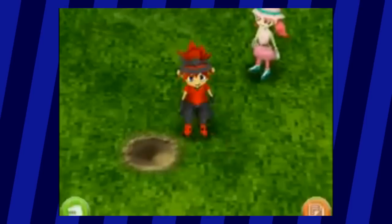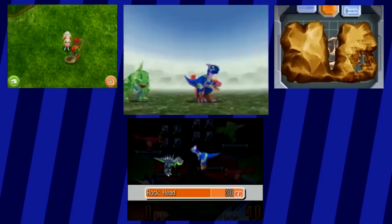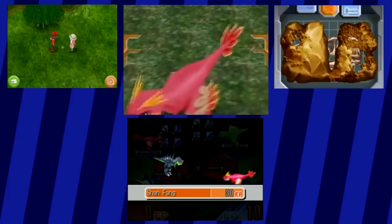To sum it all up, in Fossil Fighters the game revolves around collecting the fossils of extinct dinosaurs and some other animals, cleaning said fossils in a separate cleaning minigame, and then participating in turn-based battles with your newly revived Vivosaurs. It's all a pretty simple concept, but once you get into the thick of it, trying to get every Vivosaur and forming the best team you can, it proves to be very effective.